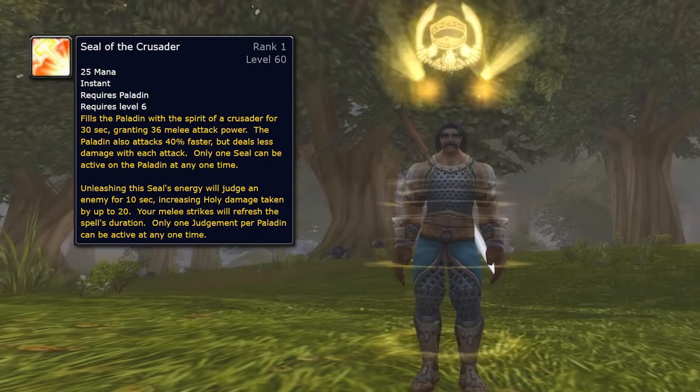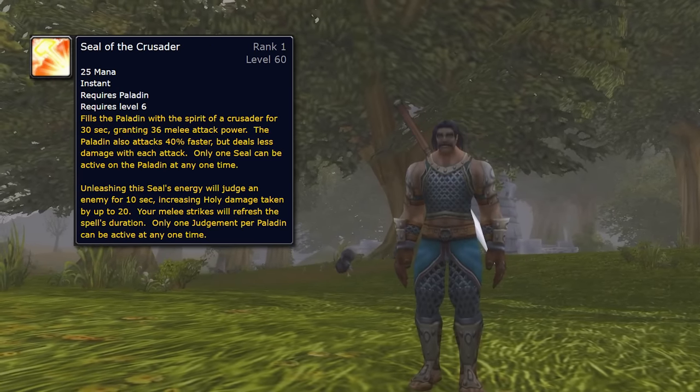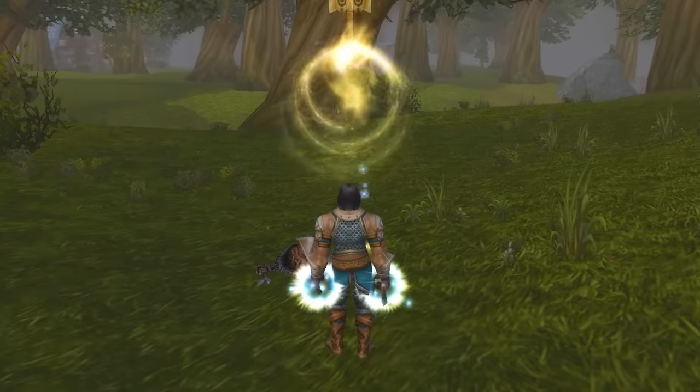The next thing you get at level 6 is Seal of the Crusader. What Seal of the Crusader does is it increases your attack power and it increases your attack speed. So you're auto-attacking faster with more attack power, but not necessarily more damage, because it reduces the amount of damage you do with the speed increase. Whenever you judge Seal of the Crusader, it increases the holy damage taken by the target by up to 20, which basically treats it as if you have a plus 20 holy damage stat added to your character on all spells.